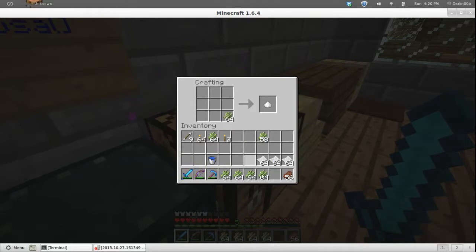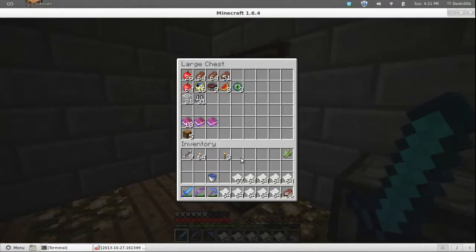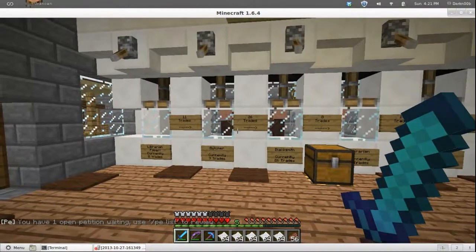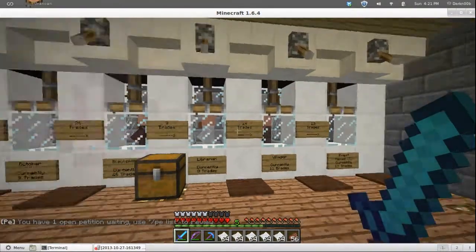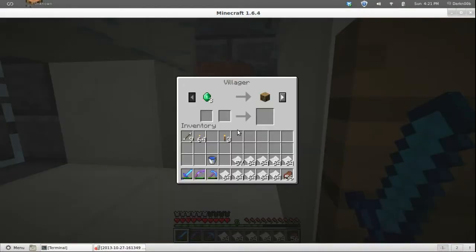Let's save that one off and craft these up. The reason you want to get a villager with his last trade as paper is because you can't make him lock you out. He will eventually stop trading, but since this is his last trade he'll do the sparkly swirly thing and you'll immediately get your trade back. So let's watch — do this.